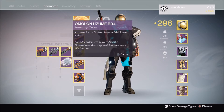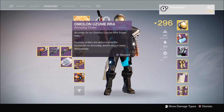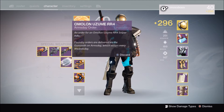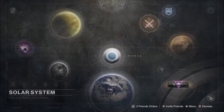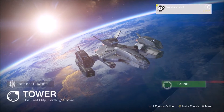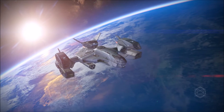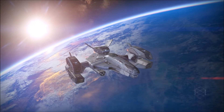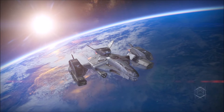Okay, what's up guys. So this is the sniper rifle I'm going to be testing out. This is called the Omalan — or however you say it — Yuzumi RR4. I already had it all set up. This isn't a weapon that you get from the gunsmith, of course, and I don't know exactly when you get it.